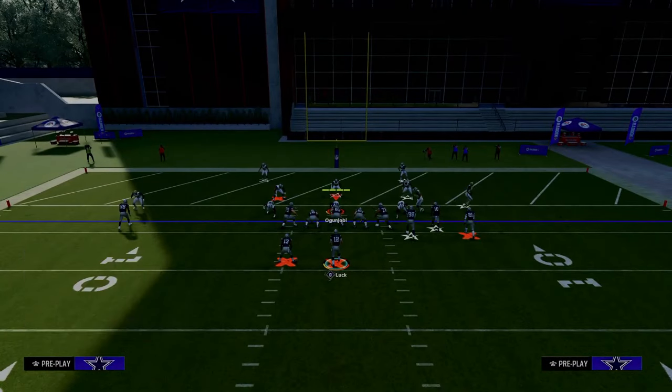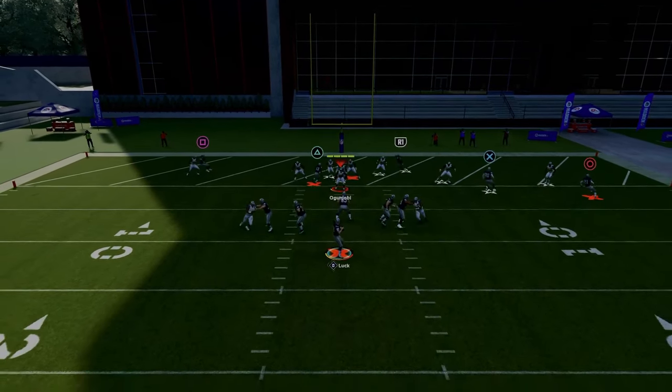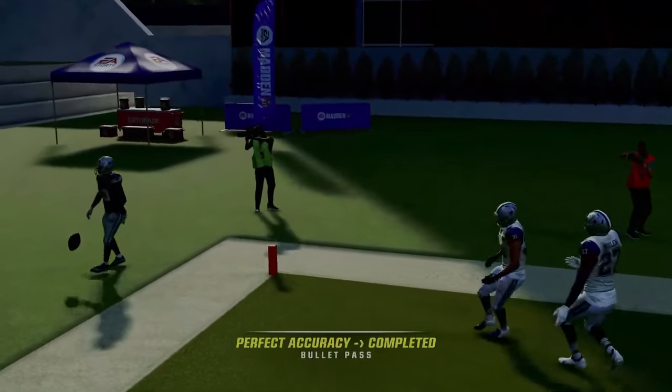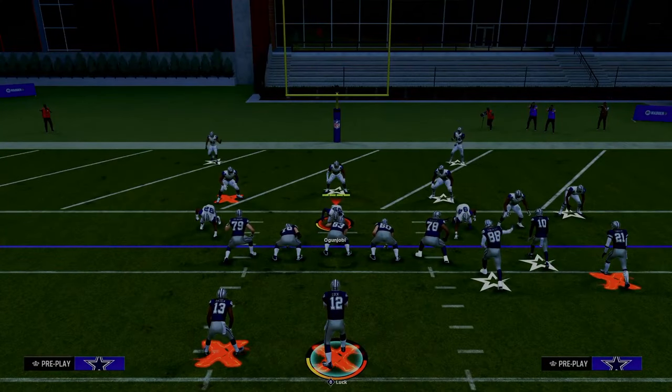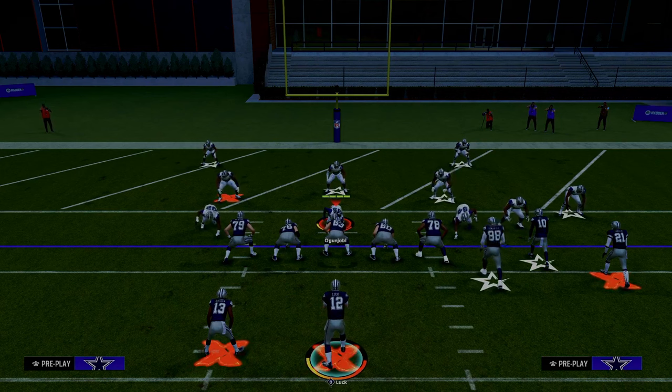A lot of people this year love to play Cover 2 with hook zones in the middle, either blitzing from it or manning up. Against that, everyone sits to the left and this receiver gets wide open in the back of the end zone. Thank you for watching — if you enjoyed this content, please subscribe and join the Patreon today for access to all eBooks. The link is in the description.